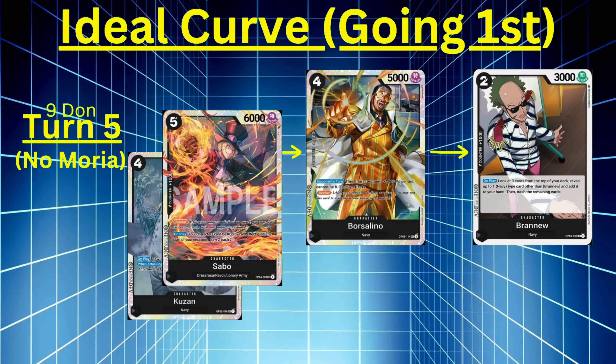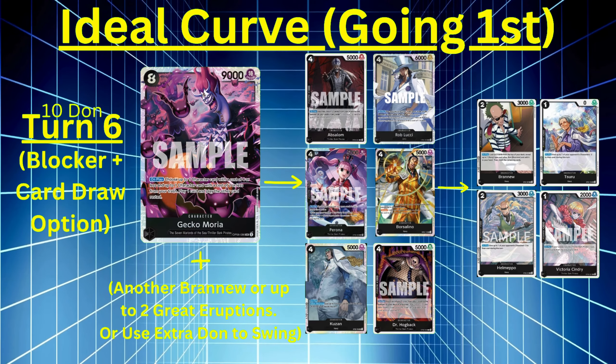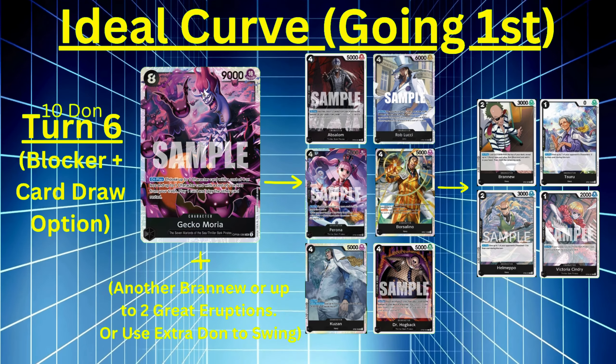Turn six, ten Don. For the blocker option you have those two extra Don — it's better to attach them to a character or your leader and swing, then use Moria. If you needed cost reduction, you could have done that first. Then use Absalom or Lucci for removal, Perona if they have five cards, Borsalino if you need to block, Kuzan to draw and apply pressure, or Hogback to cheat out another Moria or 2k counters from grave. Secondary card options include Helmepo for cost reduction, Sindri to get more cards in grave, Brand New to search for navy, and Suru for cost reduction.